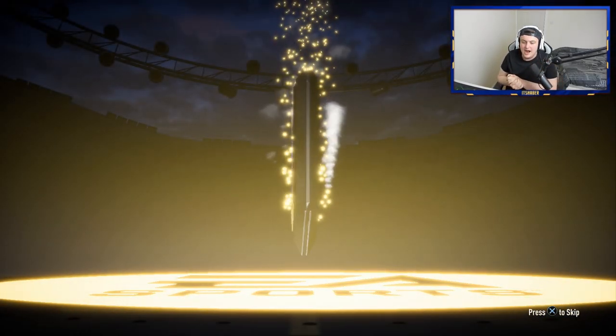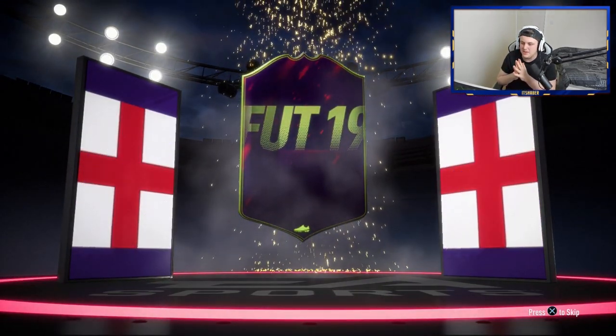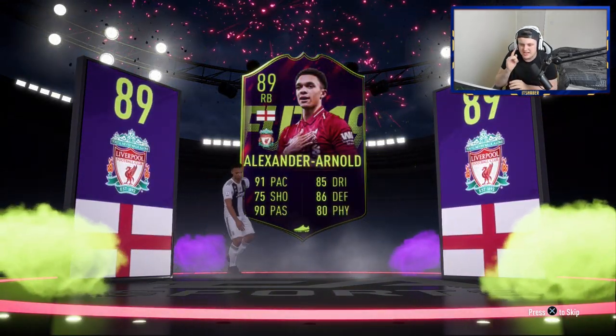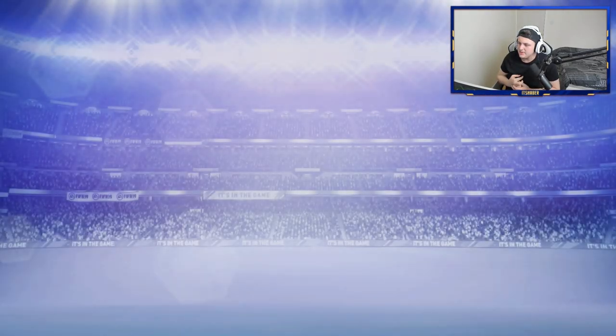Let's open this up and see what we can get in our Future Stars pack. I'm excited — this is really good content, EA. I'm glad you're giving us this for free; it's really easy to obtain. It's going to be English, it's going to be right back, it's going to be Trent Alexander-Arnold. What rating is he? 89 rated. That's actually pretty decent. I'm quite happy with that, to be fair.